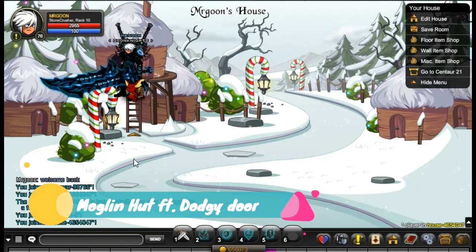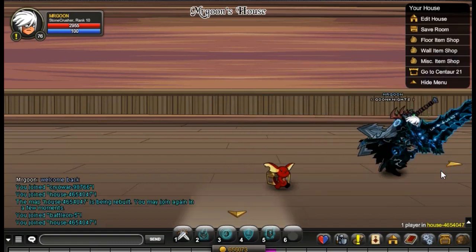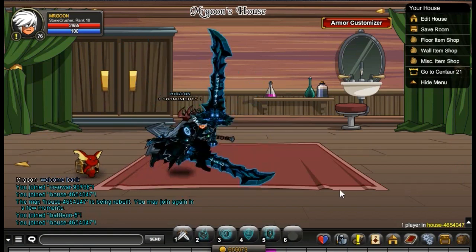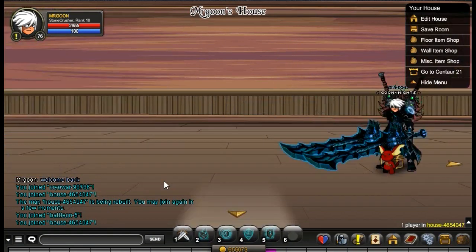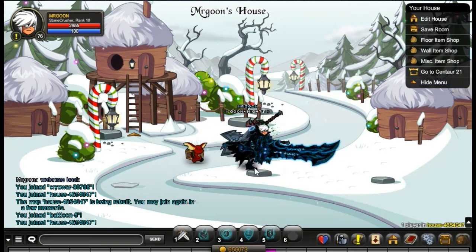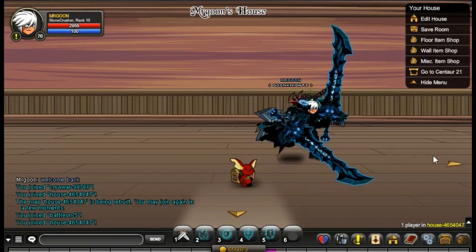In case you haven't noticed, it has a dodgy door, so once you do eventually manage to get inside your own house after much struggling, you have effectively three rooms: you have the outside, the first room, and this room here which has an armour customiser, which is always decent. It's quite cool that they've added this into houses now. I prefer it when it lets you zoom in on your character, because I just think that's a bit cooler, but it's still good and worth it.